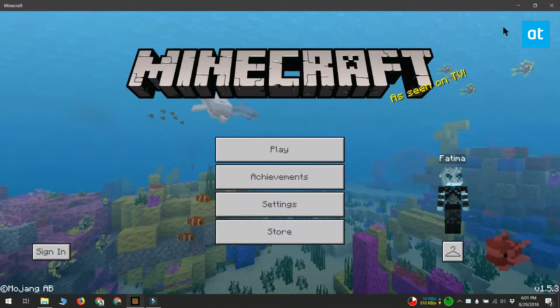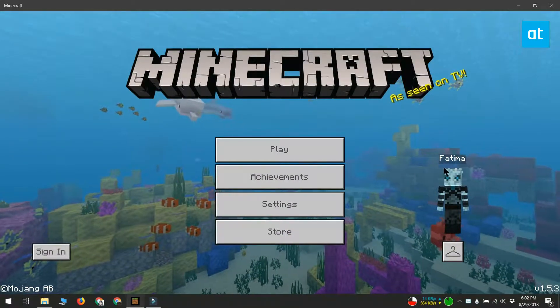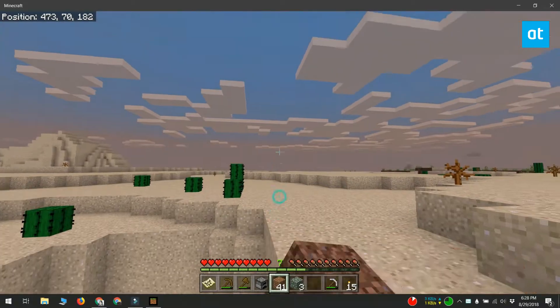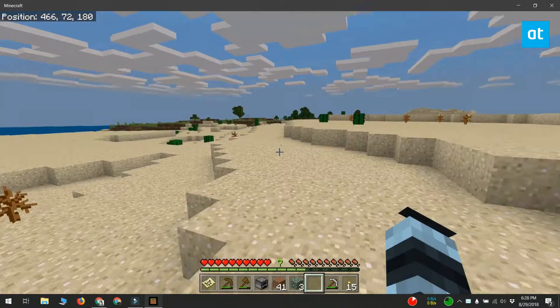The worlds created in Minecraft appear to be random, but they are actually created through an algorithm. The algorithm is used by the game to generate blocks and biomes and villages, strongholds, etc. The key to a world's layout is in fact the seed used to generate it, and users can provide their own seed value to create worlds.